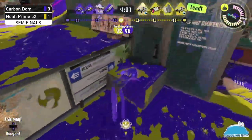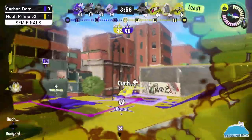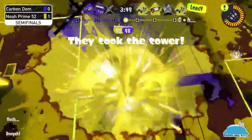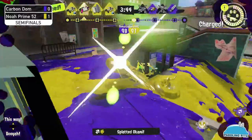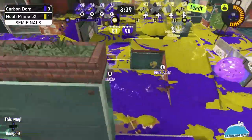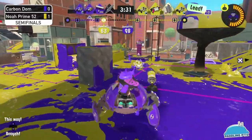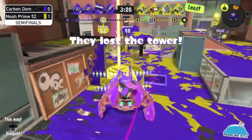Both teams are still struggling and fighting directly on the tower. Noah Prime is in prime state to start pushing. Good pick off that 52 Gal — that tower needs to be hard-stopped somehow. A triple ink strike makes that more difficult, but a crab tank is going to put plenty of pressure on that flank.